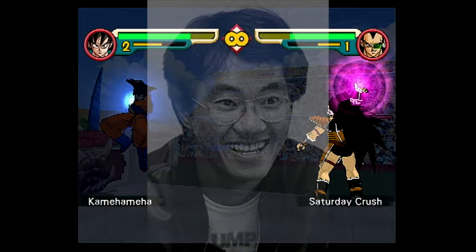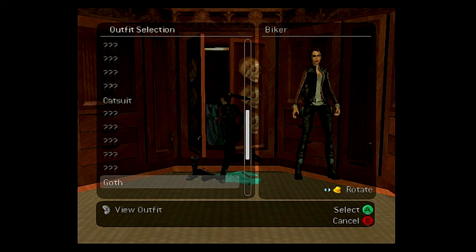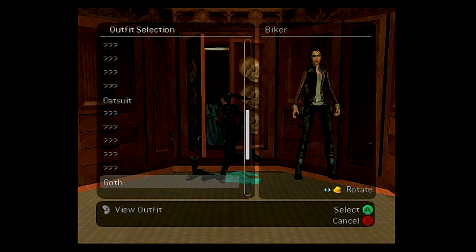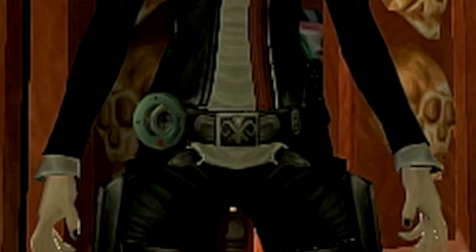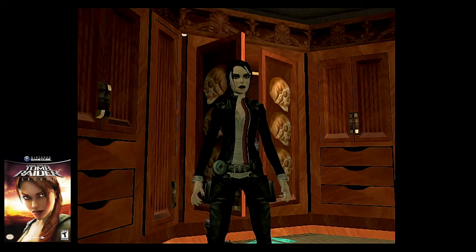Moving forward, let's check out the various easter eggs in Tomb Raider Legend. In Croft Manor, if you look over by the staircase, there is a portrait of Kain from Legacy of Kain — but this was before he became a vampire. Furthermore, if you wear Lara's goth outfit and look at her belt buckle, it will have the Legacy of Kain logo on it. It's a pretty cool way to tie in Crystal Dynamics' previous efforts.